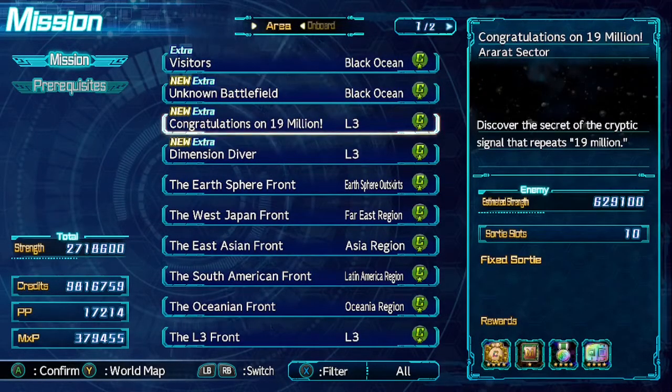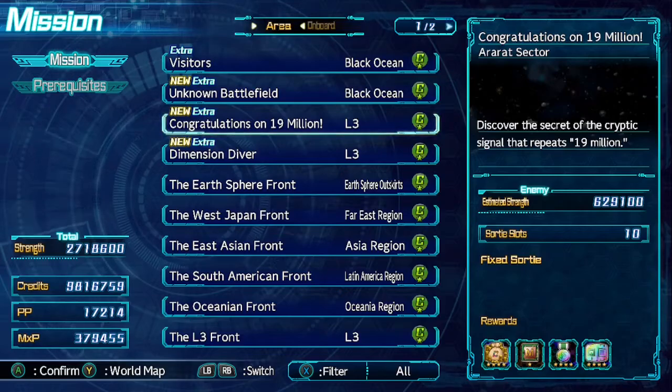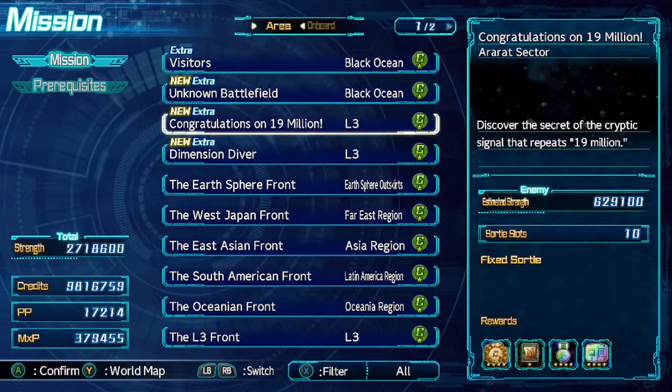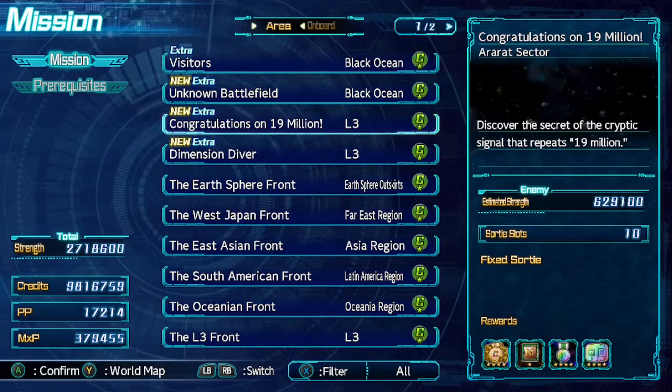This one is for reaching 19 million copies sold of Super Robot Wars — I think it's just 30. It comes with a part that, as you can see at the bottom right, it's a lot of 19s. It's 190 energy to a unit, I think it's 190 armor, and it restores 190 energy to all units within a certain radius. It's a lot of 19s, sort of like one of the other parts you get that had that sort of effect — a certain number relating to a certain achievement. But again, this means Super Robot Wars has sold 19 million copies.